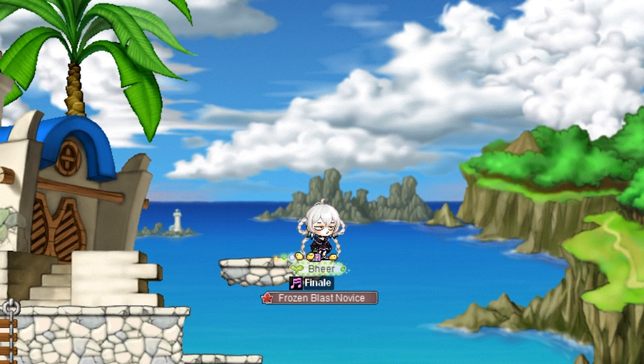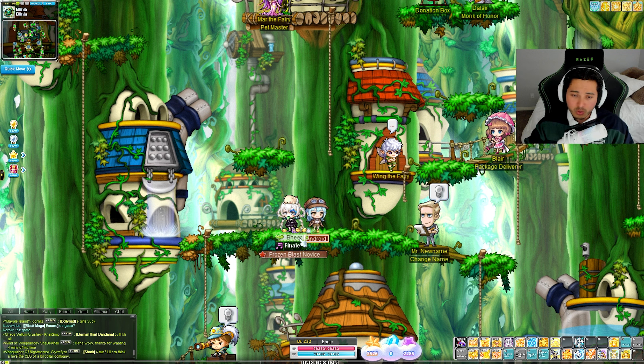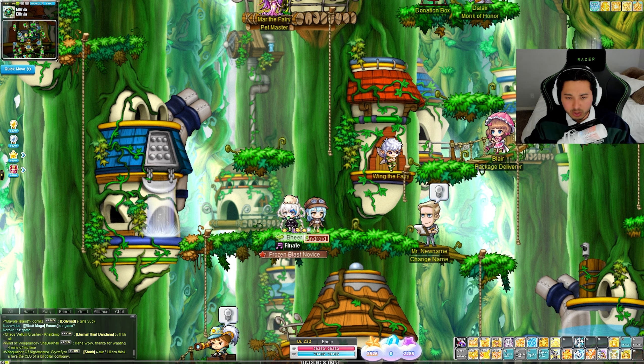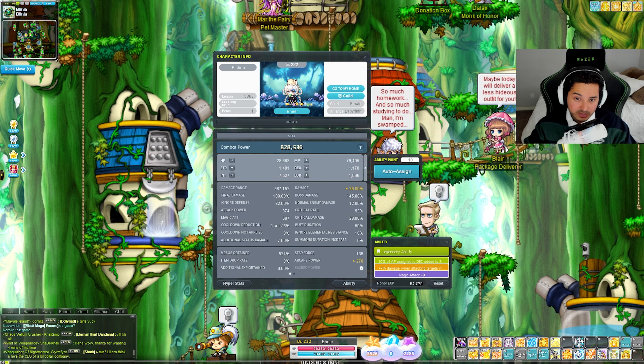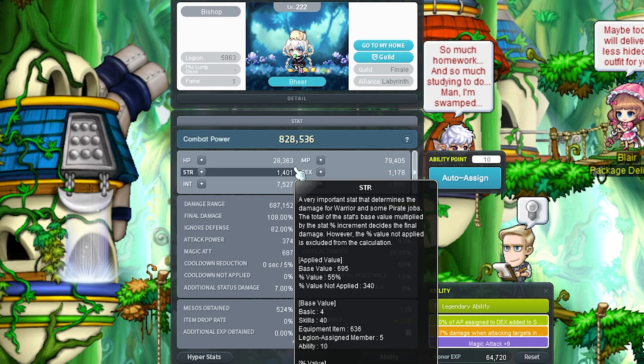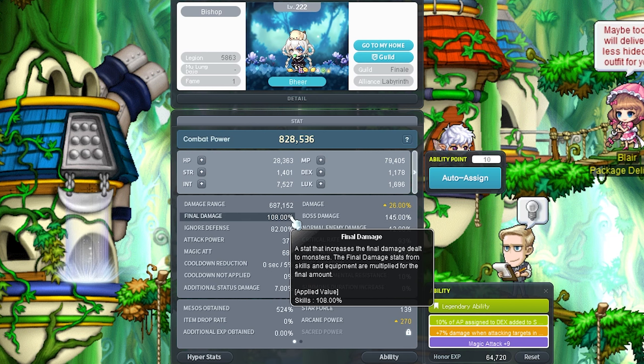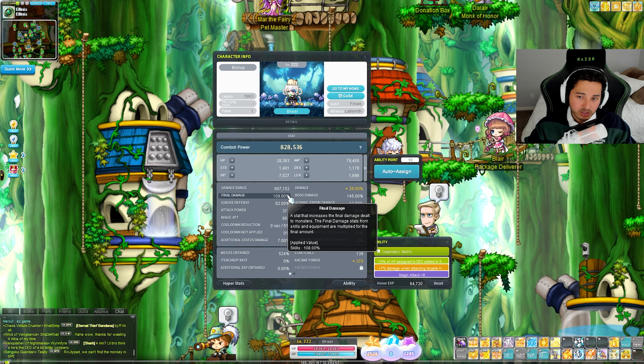We do need to do a little bit more fashion, but as for the plan, we're gonna do a couple boss rounds - I'm gonna skim through those because what's more important is the Sunny Sunday coming up. On a different day I'll be doing a 5/10/15 star forcing session. We're gonna do a 5/10/15 and if we have enough money, a little cubing session as well. Our stats: level 222, 800k combat power.